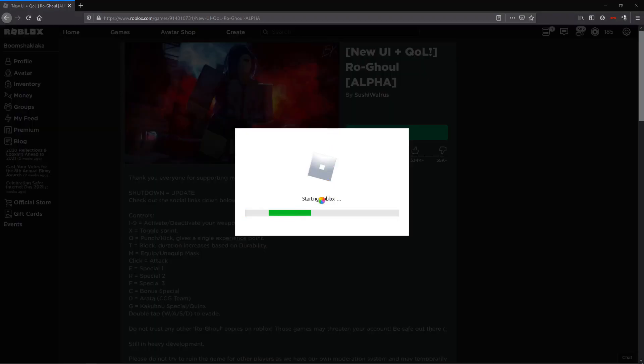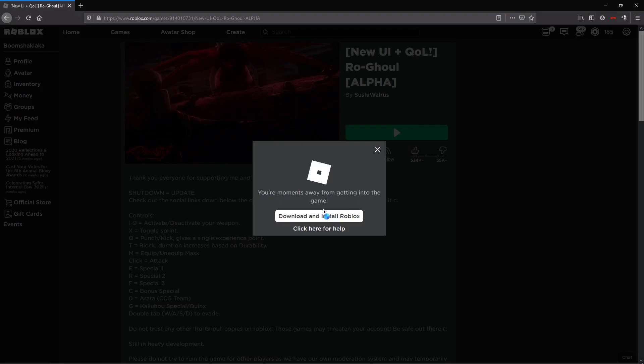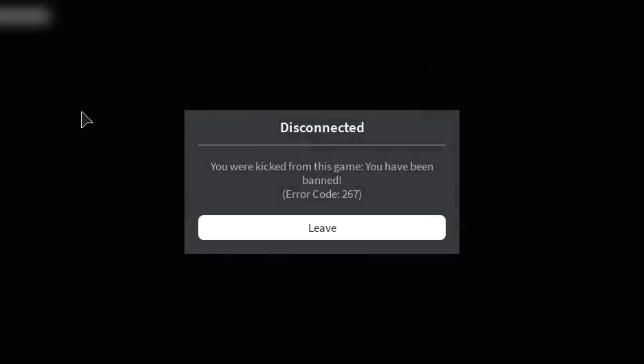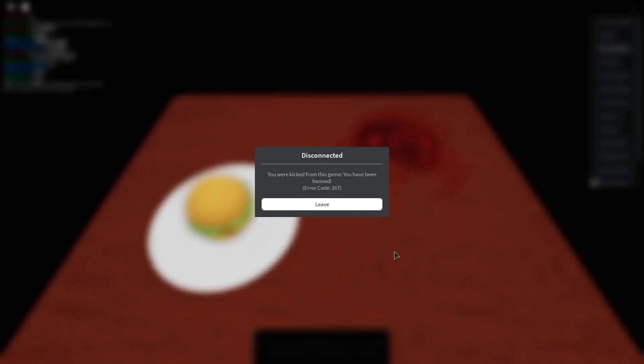Here we go, play button. Alright, we are loading into very nice Roblox. Here we go. Super duper excited. So I'm going to show you how to commit Rogul in Rogul. Let's play the game now.